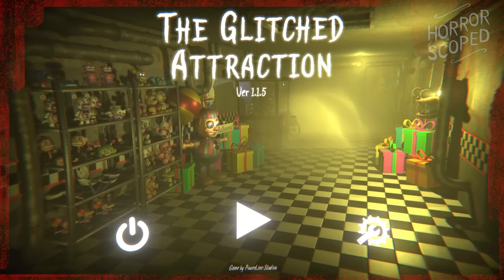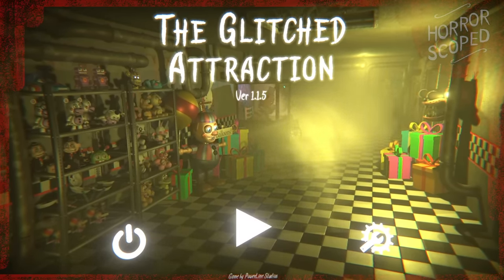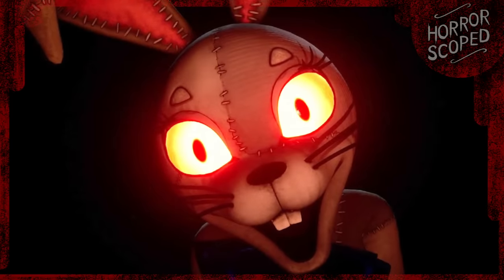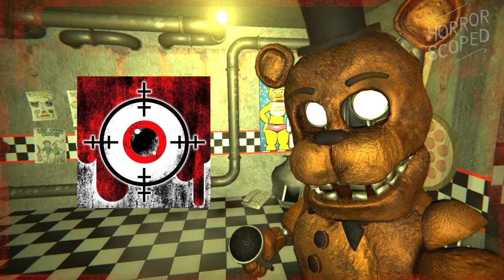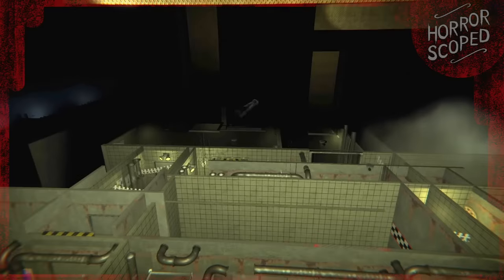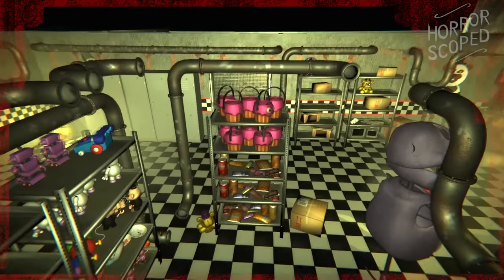The Glitch Attraction's second escape room is called Toys and is themed after Five Nights at Freddy's 2. Within it you must avoid Toy Chica, Mangle, Withered Freddy, and possibly Vanny — there's at least an achievement for her. This is Horror Scoped, where we put your favorite horror games under the scope and break them. Expect behind-the-scenes looks, a very wide Chica, and a hidden room.